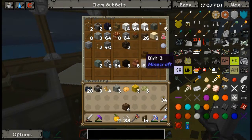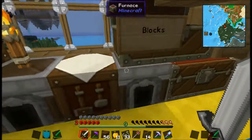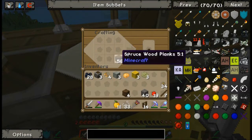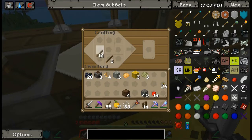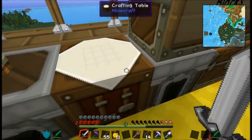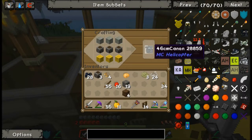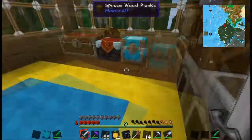I'm heading over to the desert to get some sand because I need glass. I want to make the Osprey — I'm curious if it has any cargo space, which would be cool for exploring: fly the Osprey there and stick everything in it so we don't have to worry about inventory space. The Osprey is a transport plane, also a VTOL. Now I can make myself a 46-centimeter cannon — done!